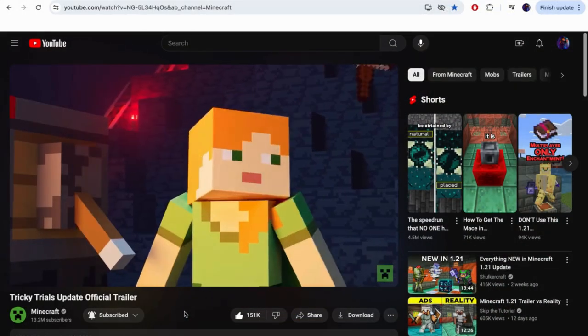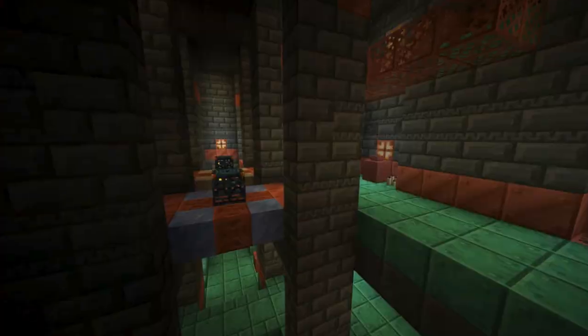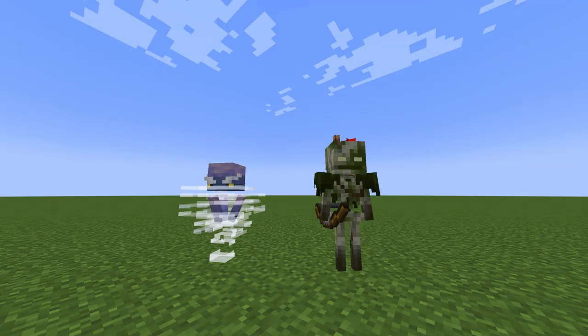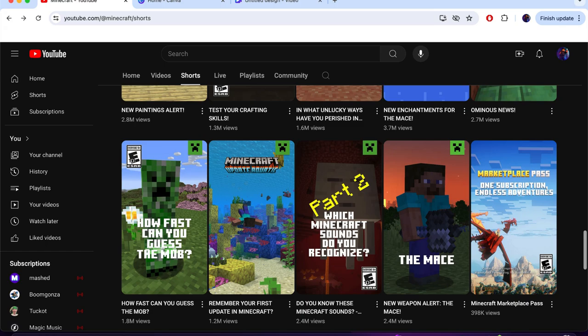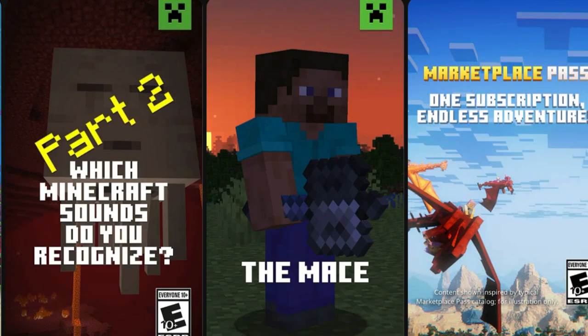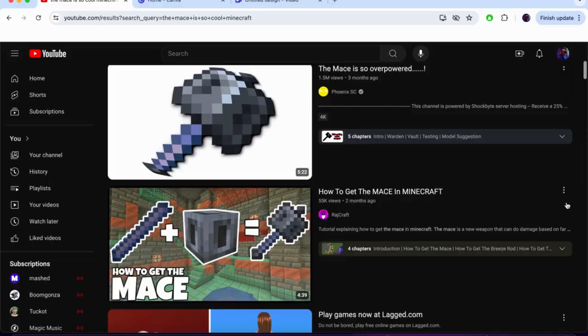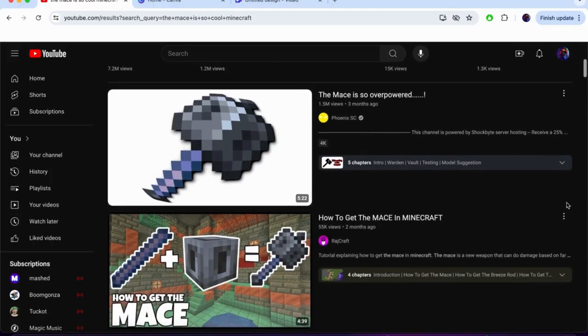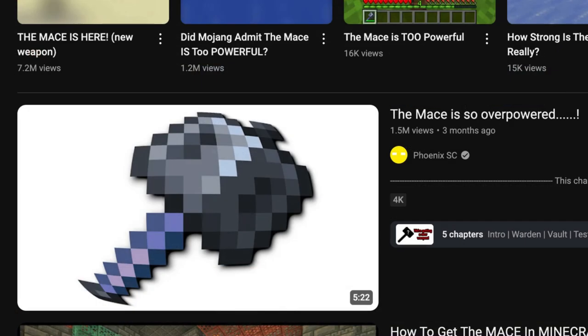As most of you probably know, the Minecraft Tricky Trials update just released, adding tons of new features like the new Trial Chambers, the Breeze mob, new blocks, and tons more. But it also added the mace, a powerful weapon obtained from the Trial Chambers that does more damage the higher you fall. Everyone found this really cool, and to be honest, I did too. But, like I said at the start of the video, the 2D texture just wasn't right.